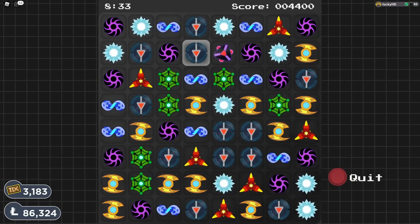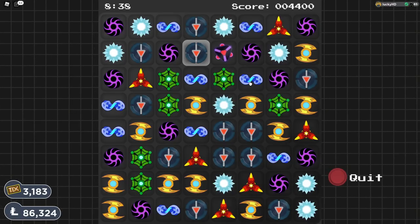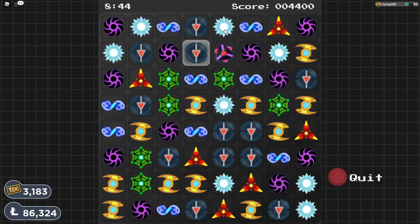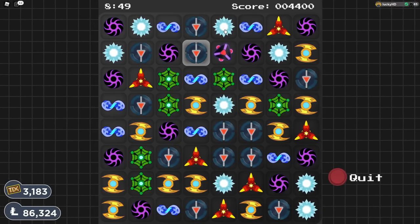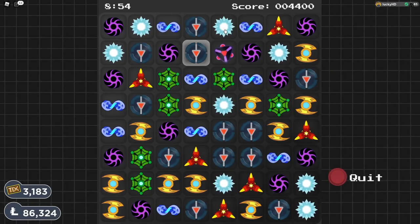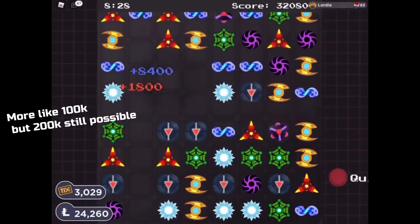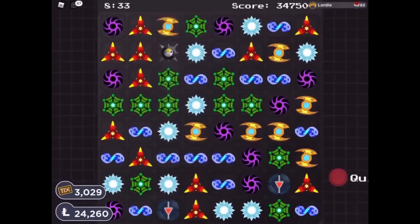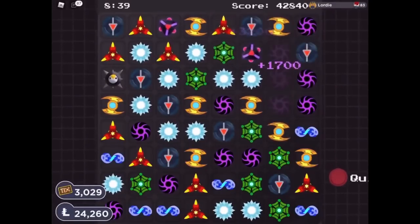Now, combos are going to be a little bit of a chance. Basically, whenever you're dropping these things down, what you're going to want to look for is all of the other discs just falling perfectly into place with everything else, and that keeps happening where another row falls down and it matches up with the other row, and then everything just kind of keeps going and going and going. I'm going to show a clip from Lordzilla where he gets around 200,000 points just off of one combo alone, so it basically creates a chain reaction of just points after points after combos after combos, and gets you just a lot of points.